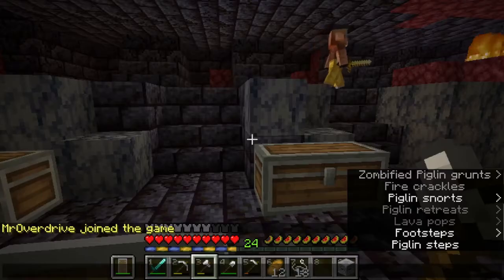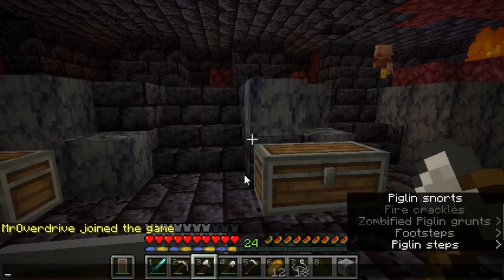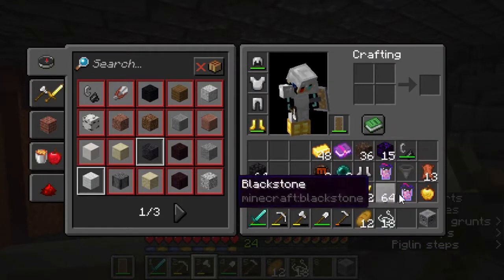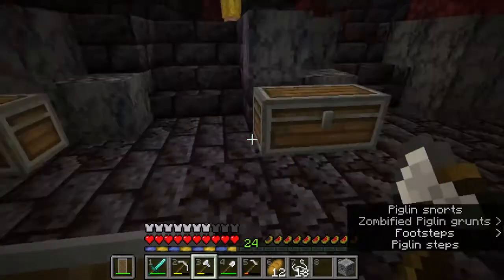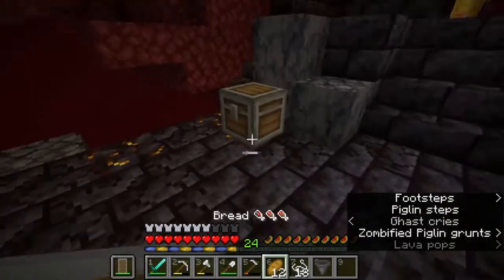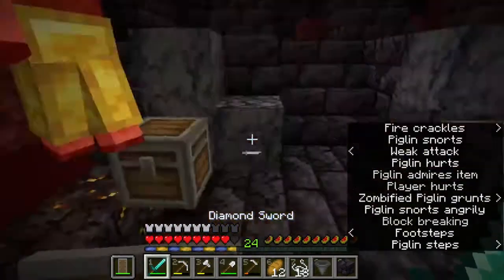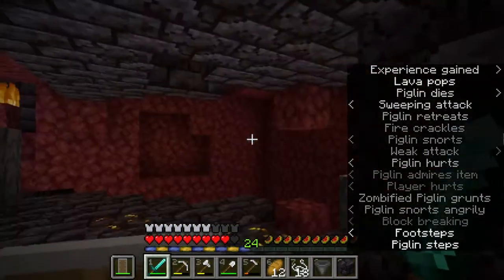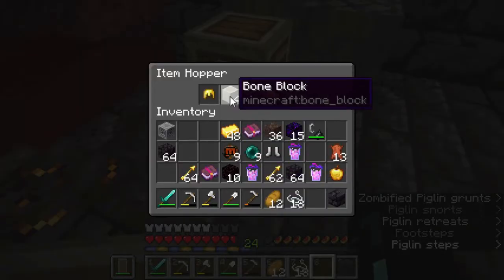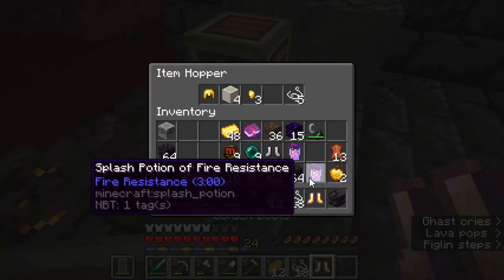I'm gonna go get a shield. So guys, I've explored the Bastion a bit now and there's okay stuff I guess. I got some gold, I got three new piglins, and got this - not too good, but yeah. And this loot still is pretty cool. Let's check what the chest has - a ton of gold, that's pretty good. Okay, gold, build boots is pretty good.